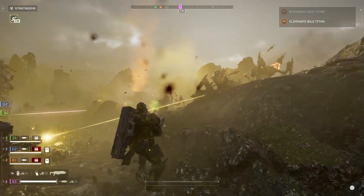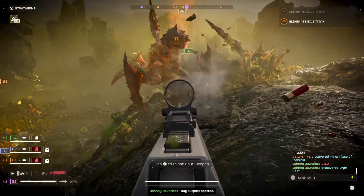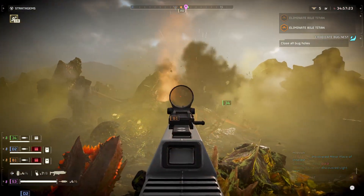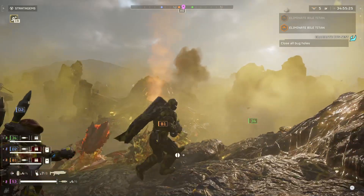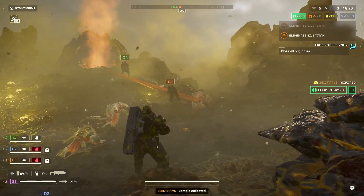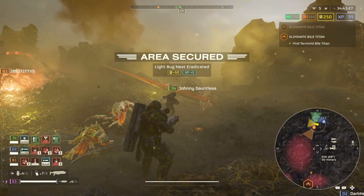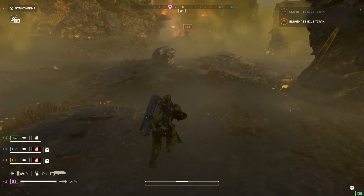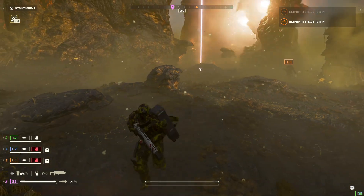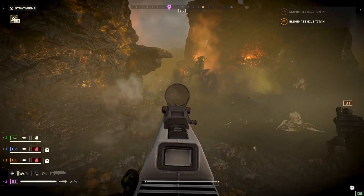Can you get a grenade in that bug hole? Yeah, I got it, I'm running for it. We'll cover you. The good thing is we already have one of the titans. Still got five bug holes. The grenade missed — it hit the wall, too many rocks. We closed one bug hole but there are more.